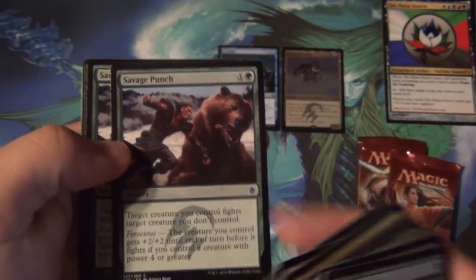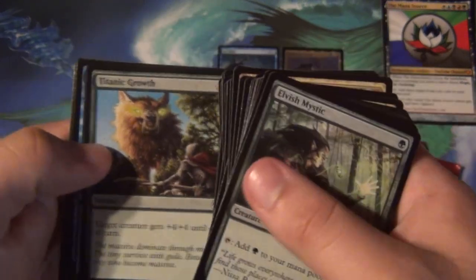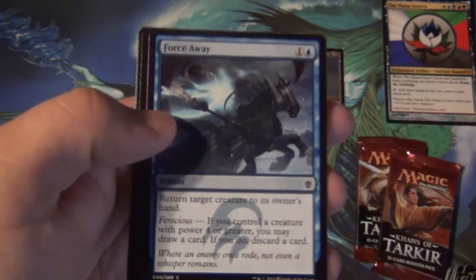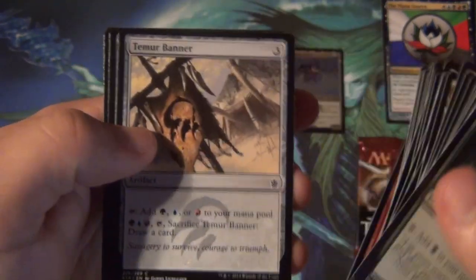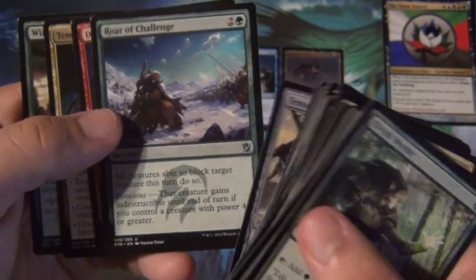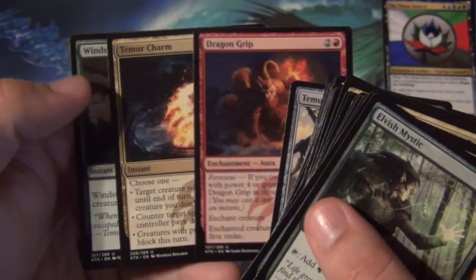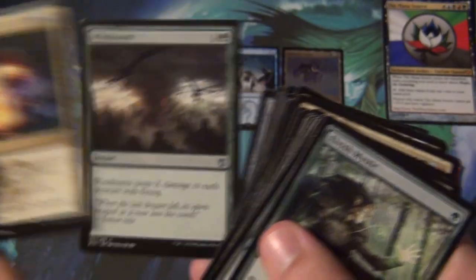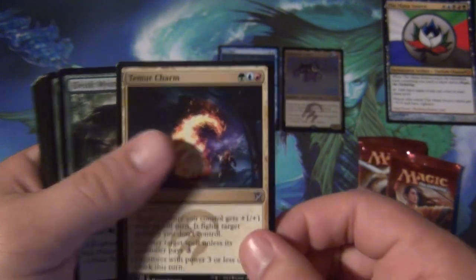Let's punch some bears — Savage Punch. If you have Ferocious, the guy gets huge. Not bad. Titanic Growth — great. Force Away — that's really good. It's a 2-mana bounce spell, and then if you have Ferocious, it lets you draw a card and discard a card. Lightning Strike — classic. Banners — two banners, interesting, all the other intro packs only had one. War of the Challenge — another Ferocious card. Dragon's Grip — another Ferocious card. Temur Charm — I love the charms, I love them so much. And Windstormer is just mean to blue decks.